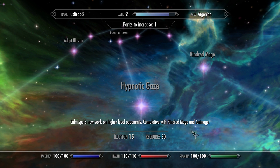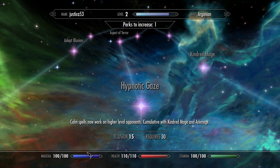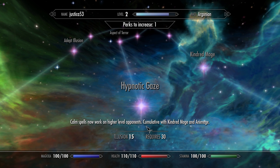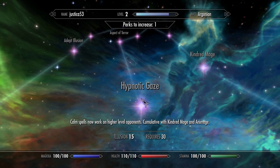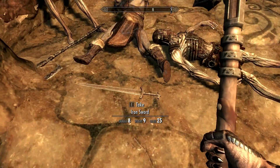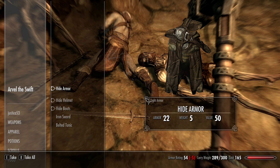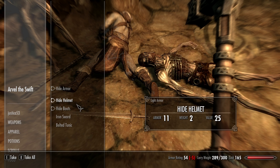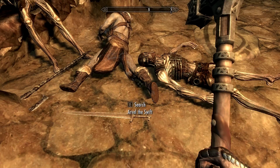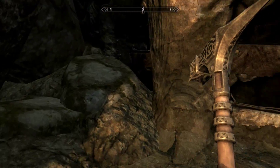Calm spells requires 30 — I don't see where it says anything. I feel like I'm really blind right now. Argonian level two, requires level 30 maybe. Take iron sword — search all of the Swift. It doesn't seem any better than the stuff I have. None better.